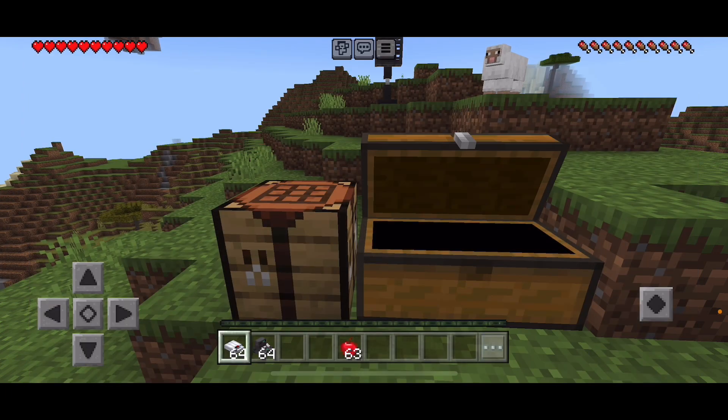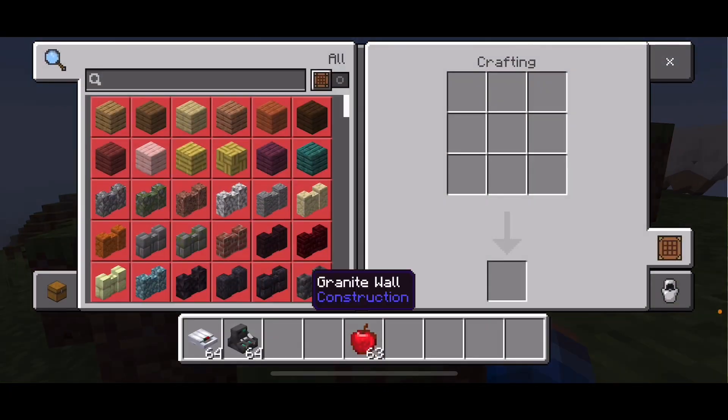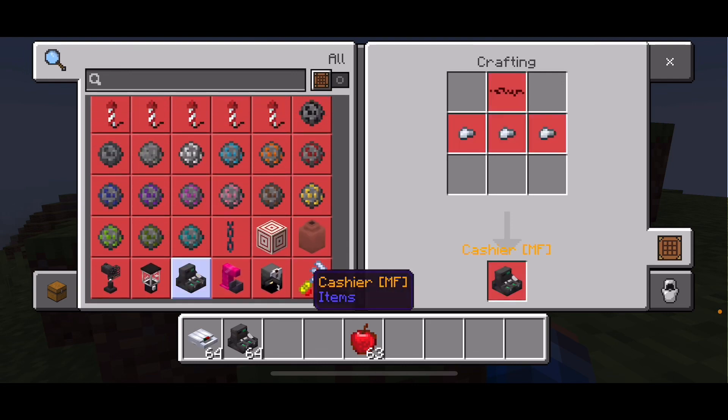The next items are a sandwich maker and a cashier. For the cashier, you'll need three iron nuggets and redstone dust, but the sandwich maker is not craftable.